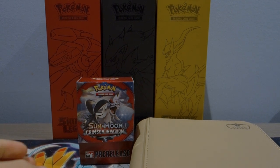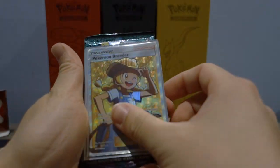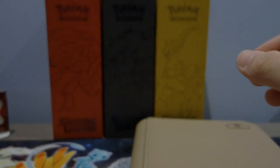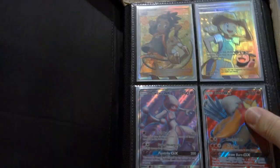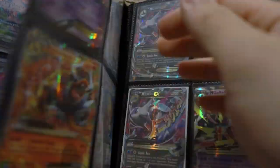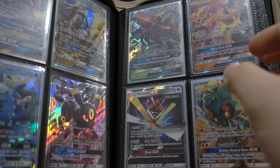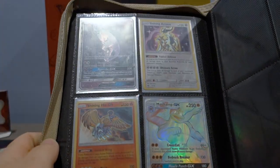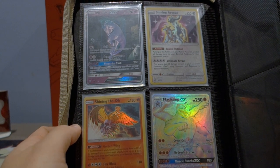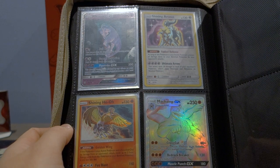Hey, what's up guys — want a chance at winning an awesome ultra rare bundle? The bundle will include not just one but three ultra rares and three Pokemon booster packs. The ultra rares will be selected from this amazing ultra rare binder — there are full art trainers, full art Pokemon, mega EX Pokemon, and GX's. All you have to do is like, comment, and subscribe. We're giving away hyper rares, secret rares, and shining Pokemon — this giveaway will drop once we hit 1000 subscribers.